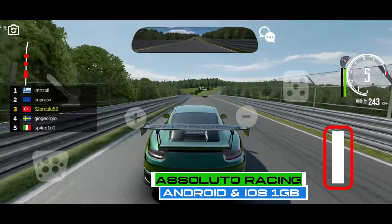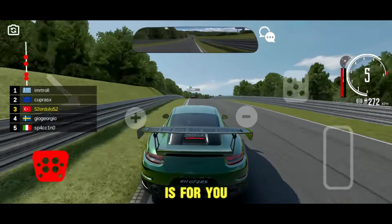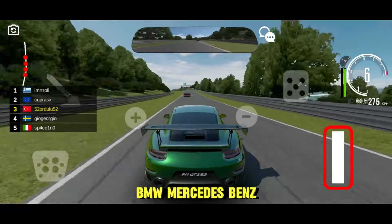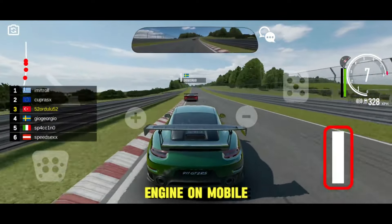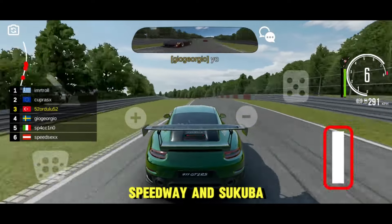If you enjoy building cars for the track, drifting, and racing, then this game is for you. It features authentic car models with realistic brands from McLaren, Toyota, Nissan, BMW, Mercedes-Benz, Porsche to Mitsubishi. The game has one of the most realistic physics engines on mobile, with racing tracks including Nürburgring Nordschleife, Fuji Speedway, and Tsukuba.